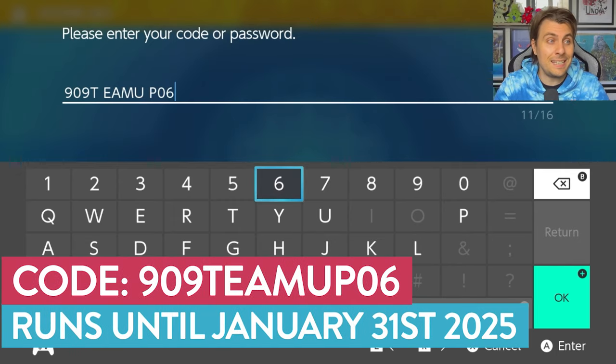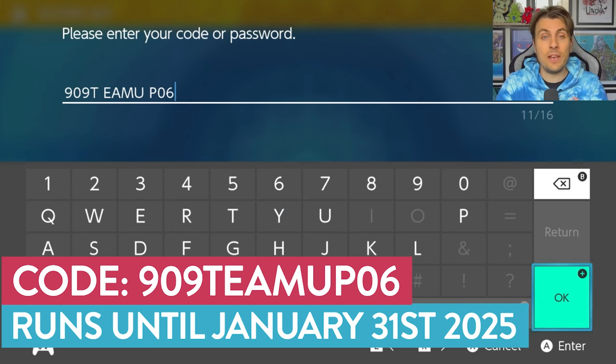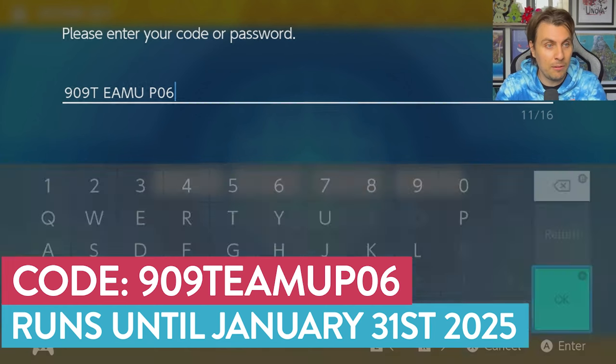The code that you're going to want to use is 909TEAMUP06 — this will be on the screen as always. This event is running until the 31st of January 2025, so you've got a bunch of time to take advantage of this Mystery Gift.